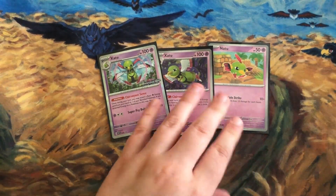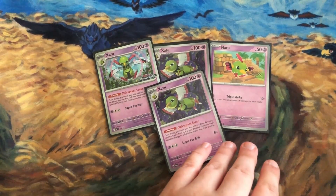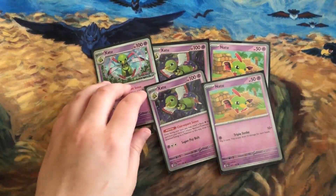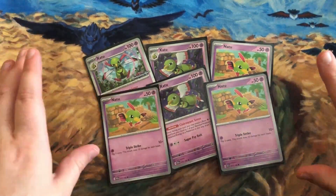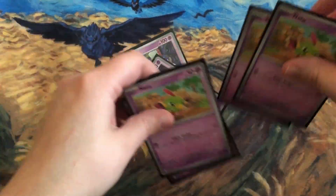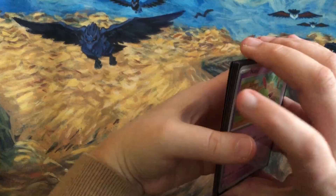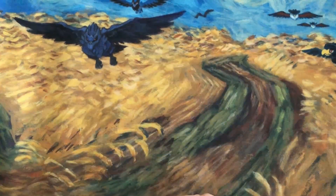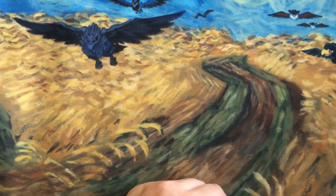If you're running Iron Valiant, it's not a bad idea to bring in Natu and Xatu for more draw support and energy attachment. This isn't a serious deck — it's just to show off things — but maybe don't add quite this many.